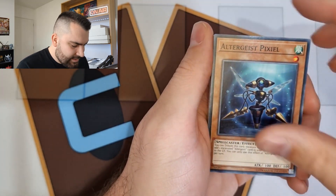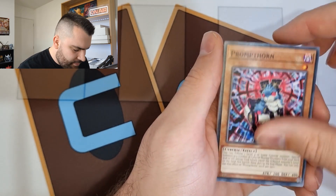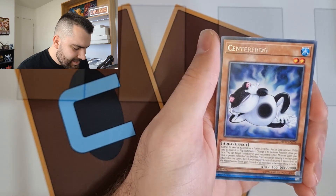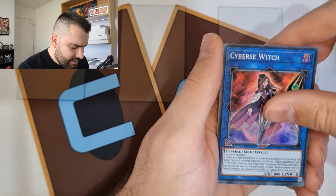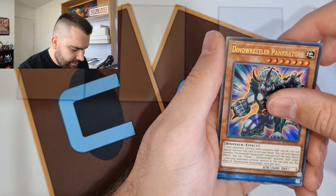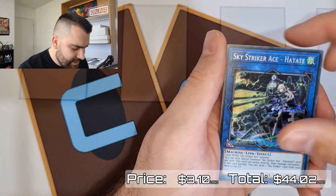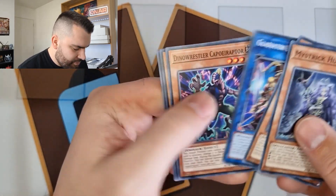We'll take all the Ostinatos we can get — it's kind of crazy how much that common is worth right now. Melodious are doing Melodious things. FA Winners, Ultrangelus, Pixiel, Crystal Keeper, Watch Cat, From Prompt, Thorn, Contact Gate, Centerf Frog, Cybers Witch as the super rare, into Pancreatops as an ultra — that's kind of cool. And we got a link monster, it's Hayate. This is obviously from when Skystrikers were still a thing. No more Ostinatos though.